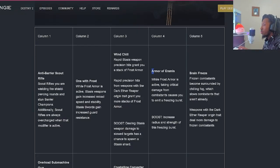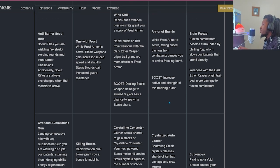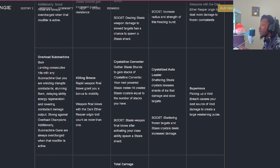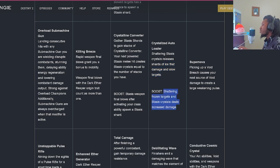Over in column four, 'Armor of Aramis' - while Frost Armor is active, taking critical damage from combatants will cause you to emit a Freezing Burst, with the boost increasing radius and strength. This should be comparable to what Warlocks currently do when casting a Rift on Stasis. Pairing the two together will allow you to literally freeze everything. 'Crystallize Autoloader' - shattering Stasis Crystals will release shards of ice that damage and slow targets. The boost: shattering any frozen targets and Stasis Crystals will deal increased damage. Your Burgomaster Cleave Stasis Bow can really benefit from this as well.